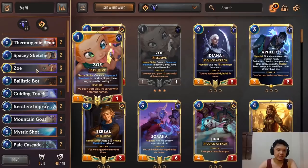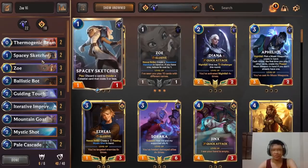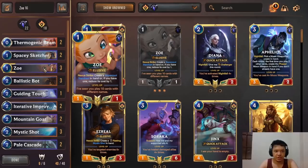Regarding the deck, it's very straightforward. I think this is the strongest Invoke deck right now. We're using Zoe and Vi together with other Invoke cards like Starshaping, The Fangs, Solari Priestess, and Spacey Sketcher. With Zoe/Diana not too hot right now and Aphelios nerfed, we're not left with any strong pure Invoke decks — so Zoe Vi is now the way to go.